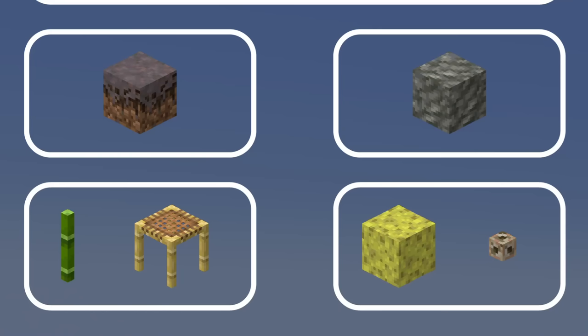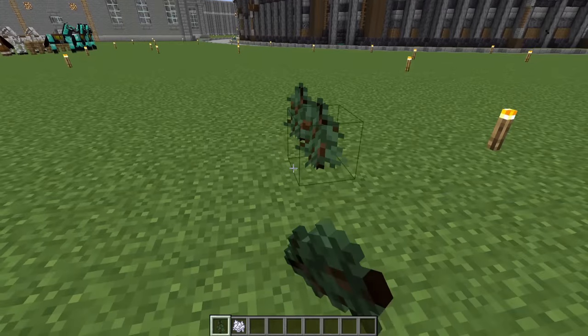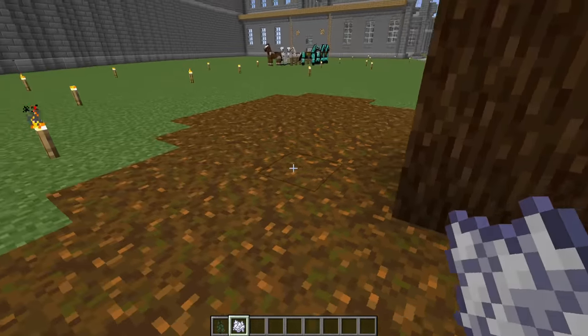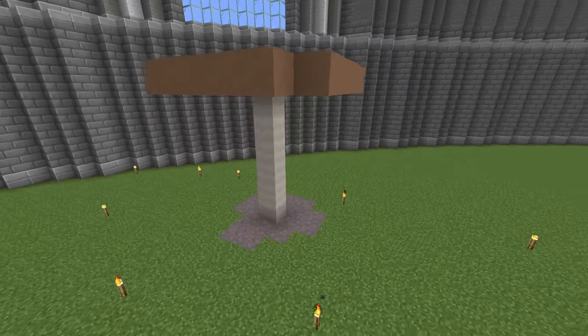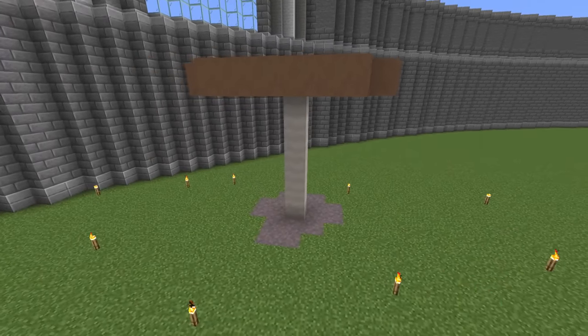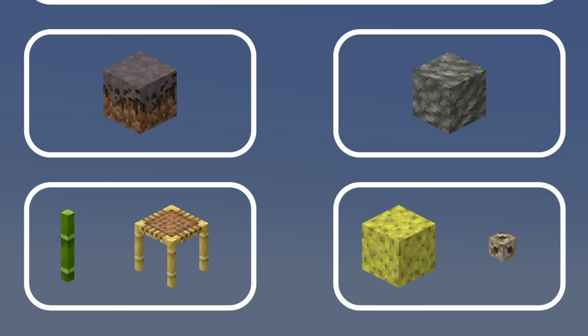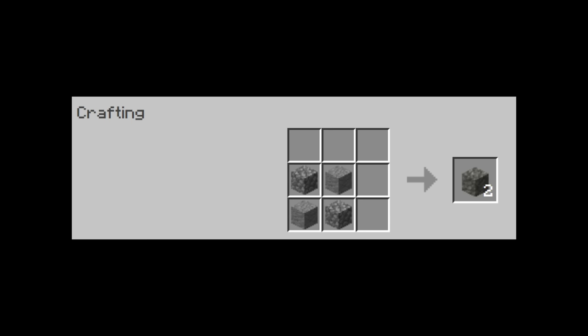For mycelium, my idea is really simple — just make it spread from underneath giant mushrooms, the same way that podzol spreads underneath giant spruce trees. Even if it didn't make a big patch and just the one block below where you planted the mushroom was converted to mycelium, that would be enough.